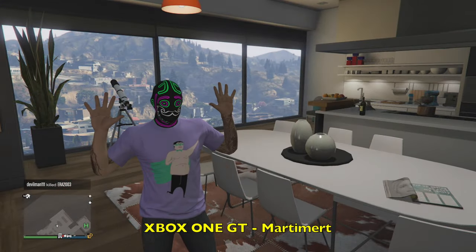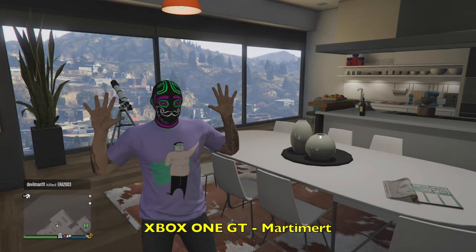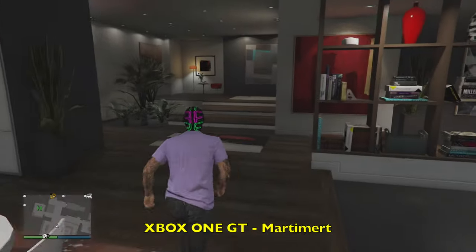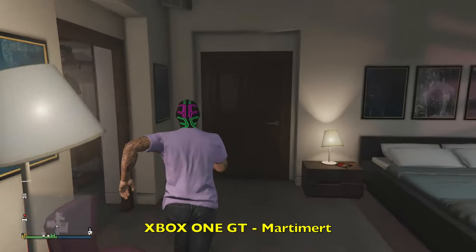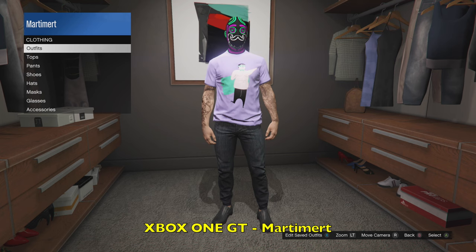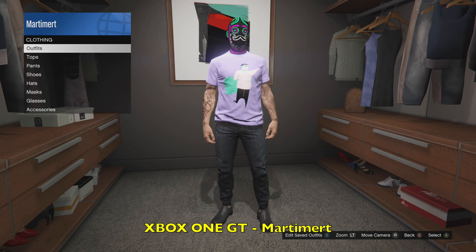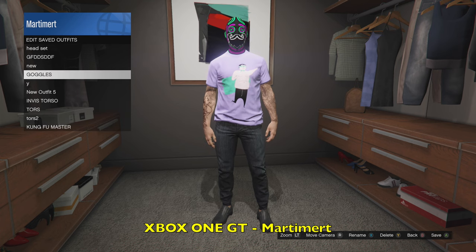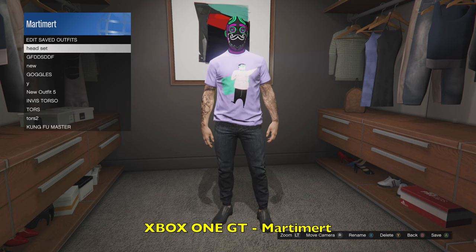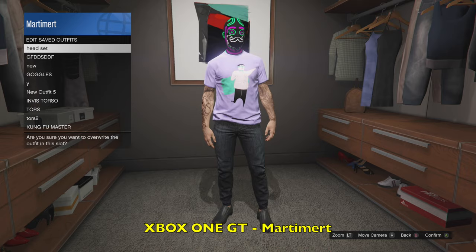So then all you're going to want to do now is basically save your outfit. It's one of the easiest clothing glitches I've done this year. There's been quite a few complicated ones but this is one of my favourite ones because it's a cool mask and you get to put it on any outfit you want — obviously your favourite outfit with a really sick unique mask. So go ahead and go to your cupboard or closet and just save that outfit as whatever you want.